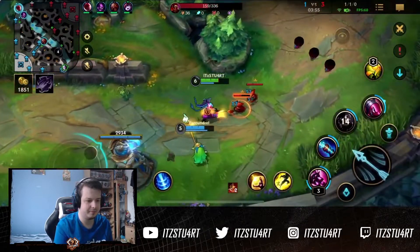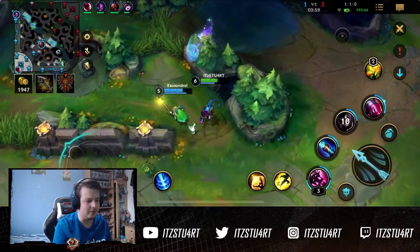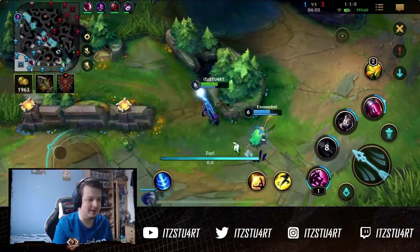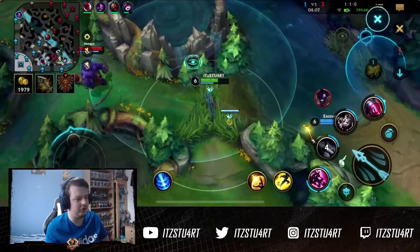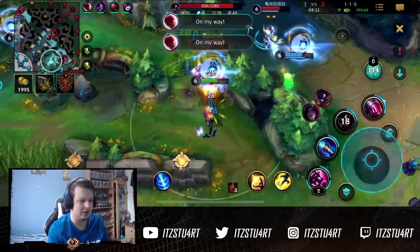Early laning phase, there's not really much going on except for that one exchange where we kind of misplayed a little bit. But again, we're just farming up. With Jinx, you can just farm up and do really well — you get a big mass of damage later on. TF comes in and ults us here but I think we survive completely fine. Lee Sin comes in for a gank but doesn't really do much — he's just there for cover so we don't get caught by the Twisted Fate.